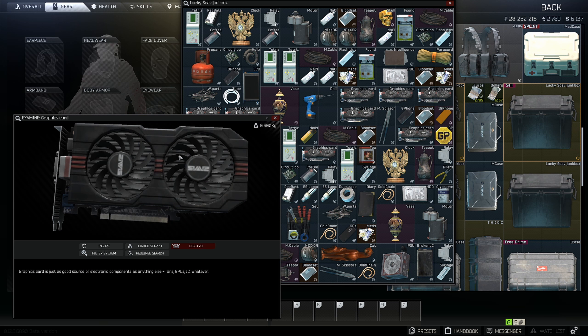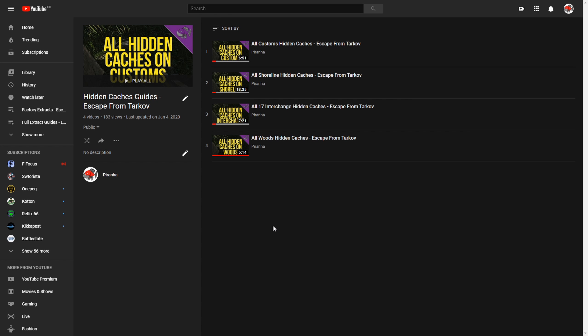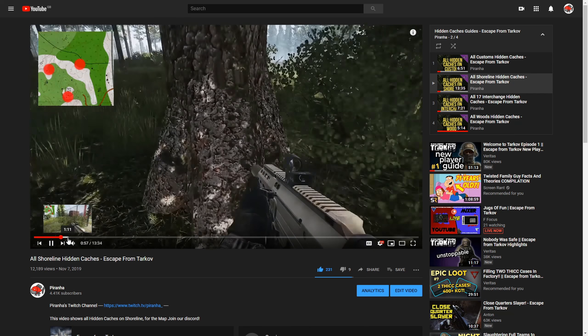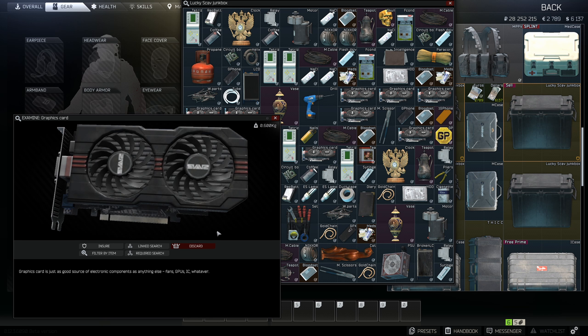Hey guys, welcome to an items guide for graphics cards. There are multiple ways of getting graphics cards: the first is looting them from underground caches (playlist linked in the description or the i-card). Another location is PC blocks, though they have only a one percent chance of spawning. Two great locations are Shoreline and Interchange — I'll be showing you a decent route for both.